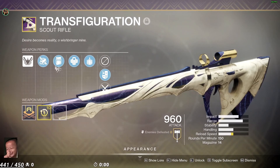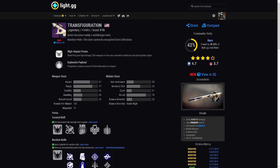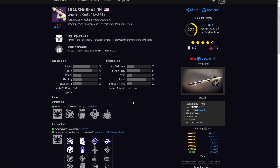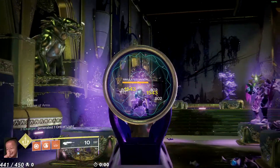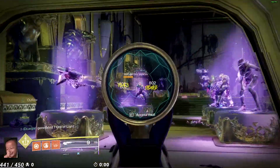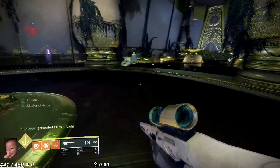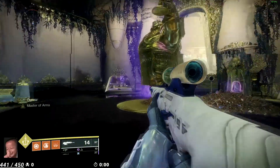Moving into scouts — the Transfiguration is a high-impact scout rifle from the Last Wish raid. I like it because it has Explosive Payload on the curated roll. Being a high-impact frame, the range on it is pretty wild, so you can keep some space. The only roll that gets Explosive Payload is the curated, which is why I focus on that. Even a roll with Rampage and Kill Clip can still do really well, but for anti-barrier purposes Explosive Payload is better in my opinion.